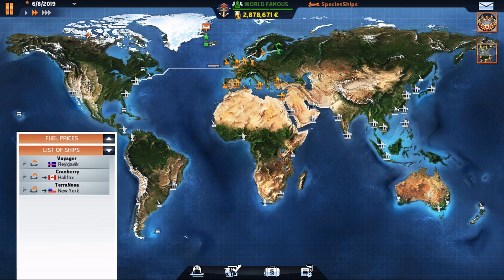You'll see I now have three ships. Whenever you go to your map it always starts time again, so you've got to be really careful. Luckily only one ship is in port; the other two are at sea. We have bought a Panamax which I call the Terra Nova - that's the name of the ship I was on when I was in the Navy.